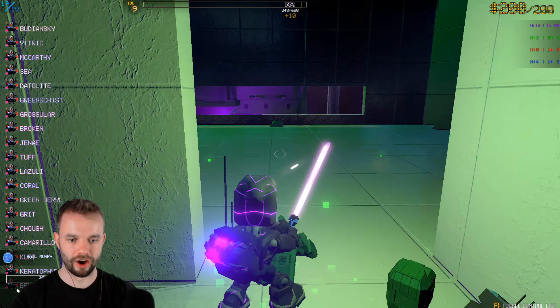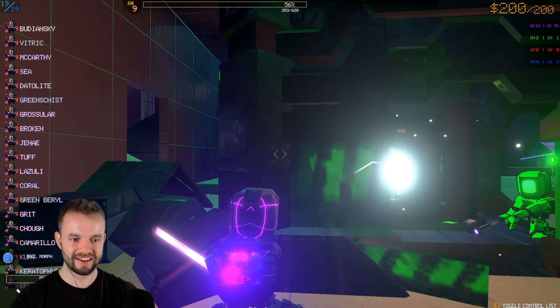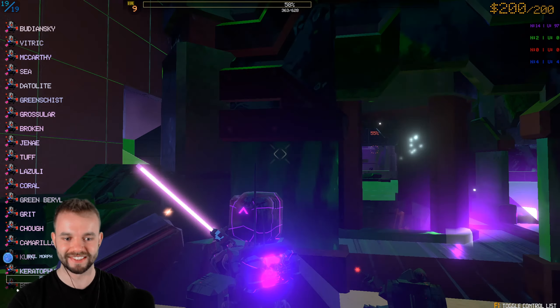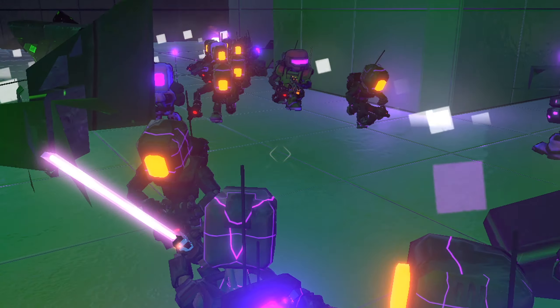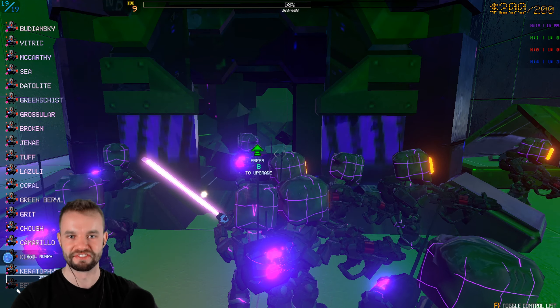I'm going to try the lightsaber out — yeah, the lightsaber seems pretty strong. Let's take down the enemy's base with lightsabers. Those guys don't stand a chance because I've just got so much health — it just seems a little bit overpowered. The squad is here — look at the lads coming piling through the door. It's so big it's not even funny.